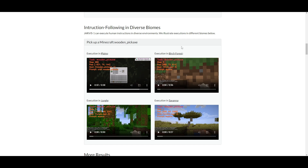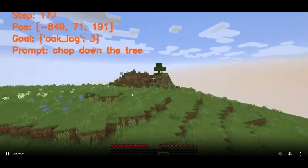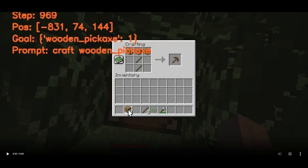Now let's take a look at these videos where they showcase examples of what Jarvis1 can execute through human instructions in diverse environments. This is showcasing Minecraft's different biomes and how it's able to create a wooden pickaxe across environments — whether that's a savannah biome, jungle biome, plain biome, or birch forest. Jarvis1 is able to execute this instruction across these different biomes by learning and gaining the ability to maneuver and source where to find wood. It finds a tree within the plains biome and, using its multimodal visual input, it locates the tree, cuts it down, and creates the wooden hoe.